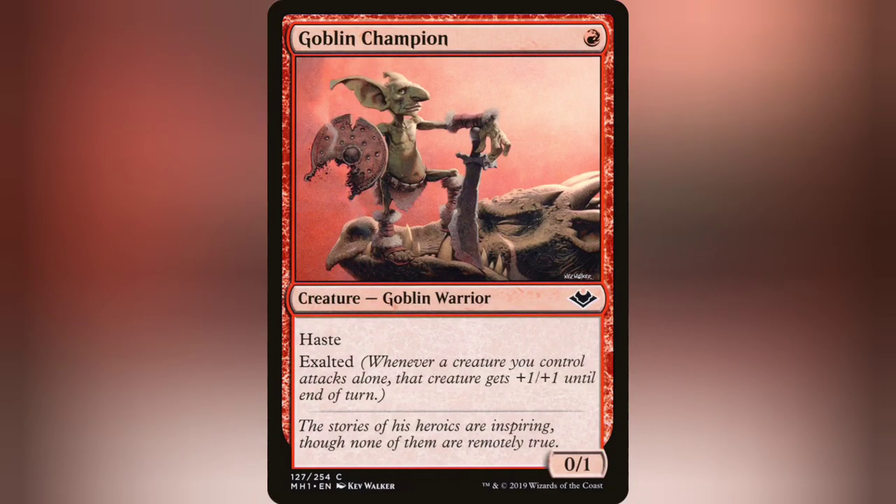There's also Goblin Champion, who for a 1-drop is actually really strong. It's a 0/1 with Haste and Exalted. Since you're always swinging with Ilharg by himself, he's always going to get that Exalted trigger.